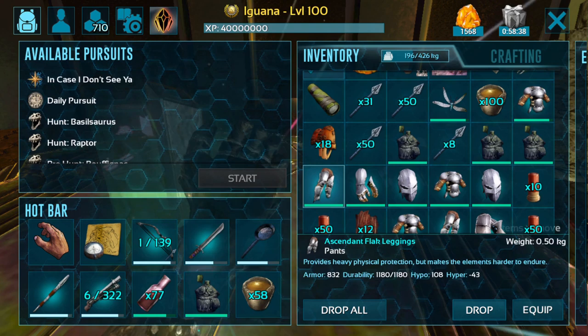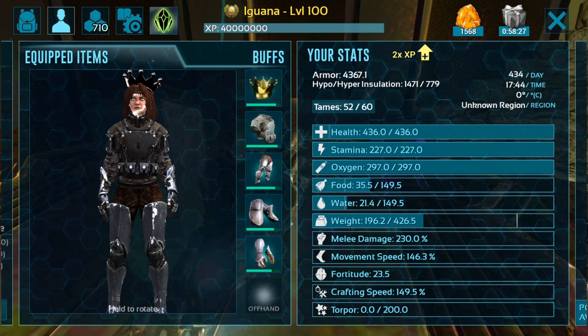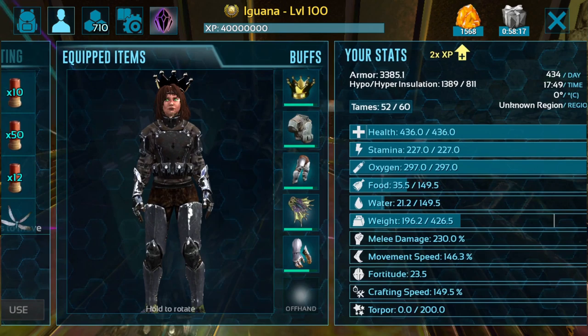You won't be using flak boots for this fight. Instead, you'll want to put on either frog feet or regular flippers. I have frog feet today, so that's what we'll be using in this dungeon.